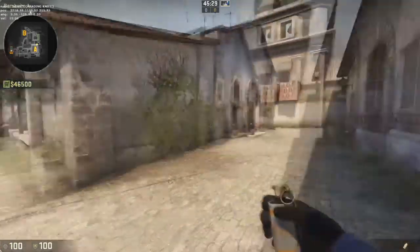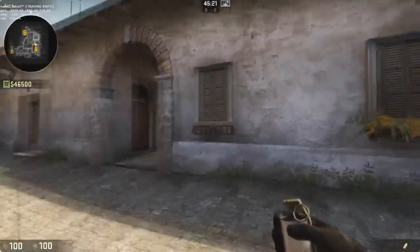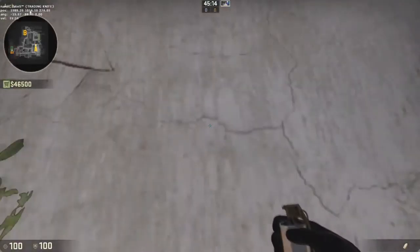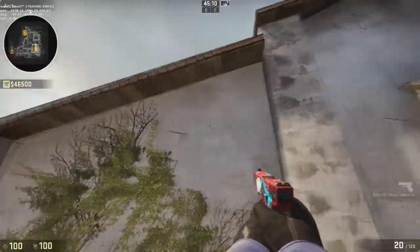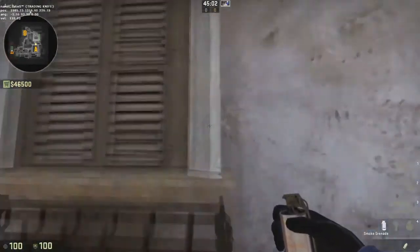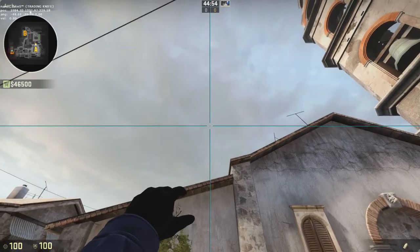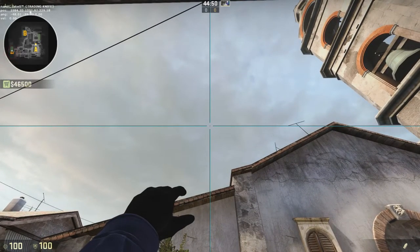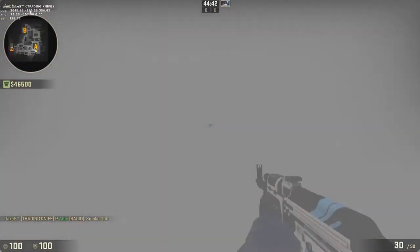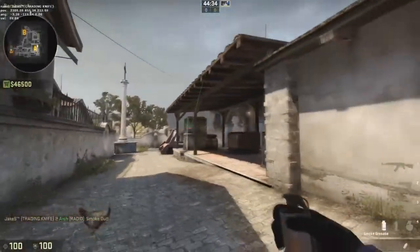The last two smokes are for counter-terrorists on A. The first one is a way to smoke up apartments when enemies are trying to get in. Go to the first window — the one without flowers — go to the right side and put yourself against it. There are some cracks here: there's a large crack with two horizontal lines coming out, and you want the lower one where it peaks. Go up to this point here — it's a little tricky and you should practice it or use helplines. Just throw, and it smokes this area off perfectly, making it so much easier if they're trying to rush A.